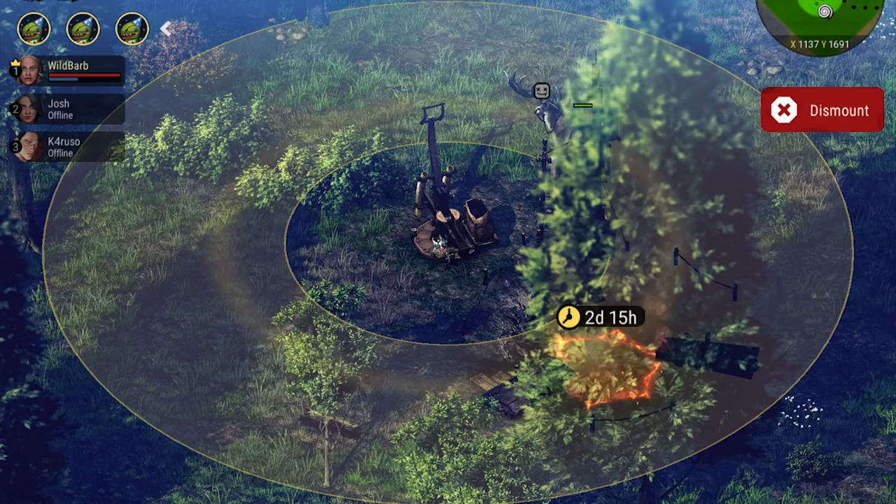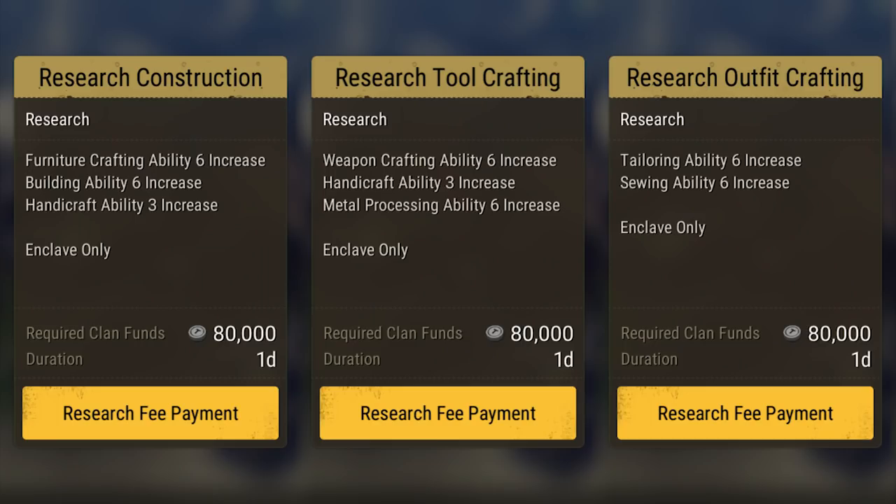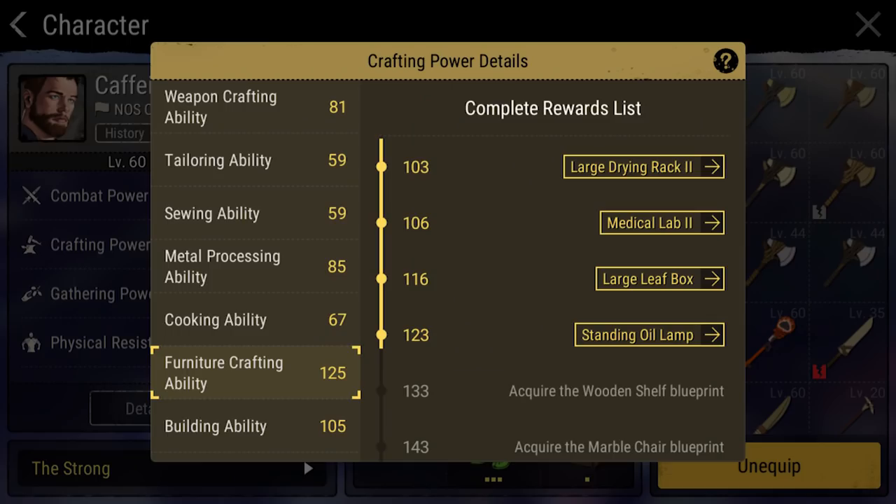At level 14, your clan can build the catapult. The catapult looks amazing and it seems like it would be effective on a savage island, but I can't tell you exactly how good it is because even my high level friends have yet to see it in action. At level 15, your clan can build the crafting research center. The crafting research center allows you to get large ability point buffs for every type of crafting in the game. If you are trying to craft the best items in the game, a failed attempt will waste a lot of your time and resources. And unlike combat and gathering, increasing your crafting ability also allows you to unlock new blueprints that are otherwise unattainable.